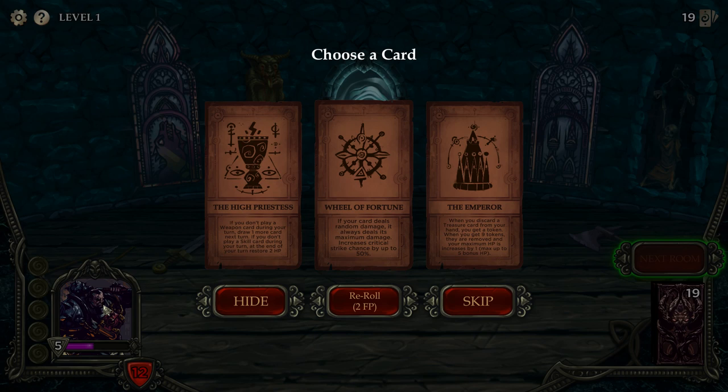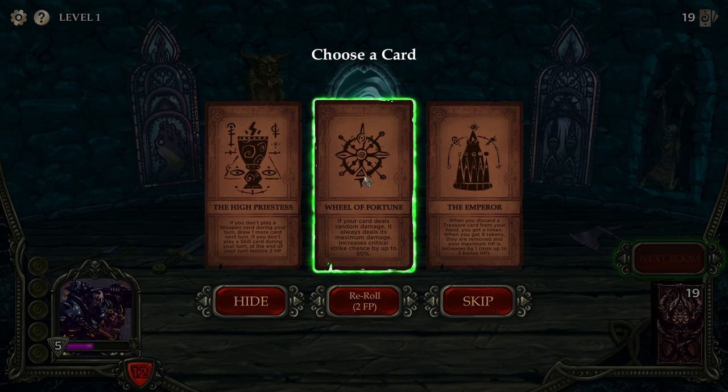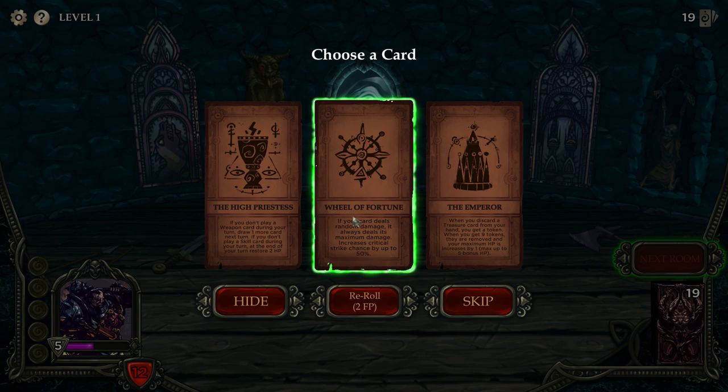Tarot options include: if you don't play a weapon card during your turn, draw one more card next turn; if you don't play a skill card during your turn at the end of turn something; if your cards deal random damage, it always deals maximum damage; increase critical strike chance by up to 50% — that sounds very good! And when you discard a treasure card from your hand, you get a token — at 9 tokens your maximum HP increases by one, up to five. We don't have enough discard synergies, so let's take the critical strike one.